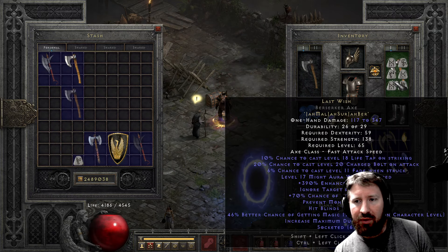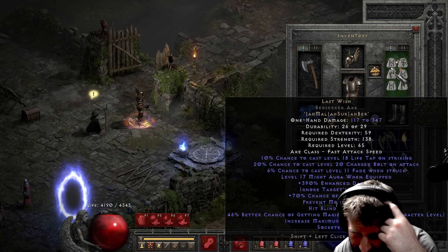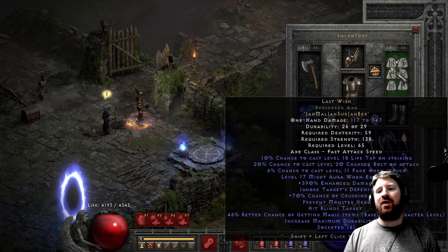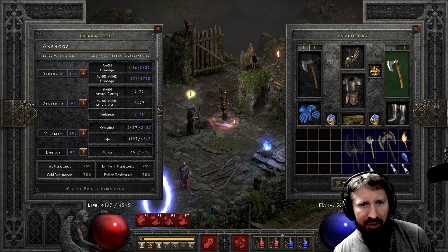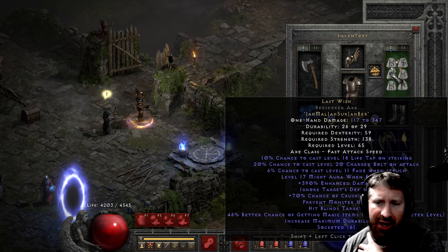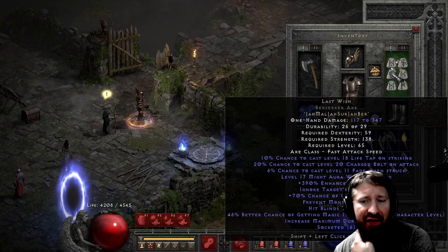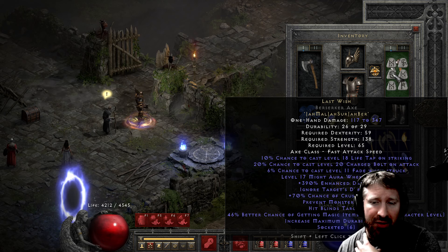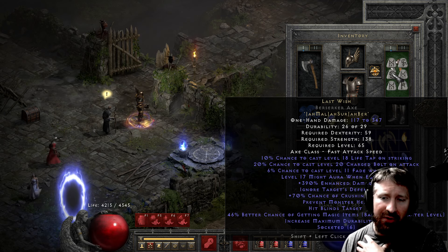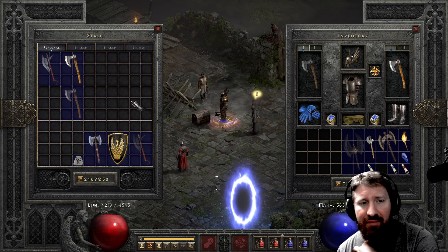Last Wish — generally you'd want to make this in a Phase Blade so it doesn't break. Great for Ubers, very protective. The damage lacks but it does have the Might aura when equipped. Life Tap on striking, 20% chance to cast level 20 Charged Bolt on attack, 6% chance to cast level 11 Fade when struck — which is very nice — 17 Might aura, 390% enhanced damage, Ignore Target's Defense, up to 70% chance of crushing blow, prevent monster heal, hit blinds target, 46% magic find based on character level. A complete hog.